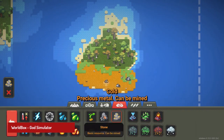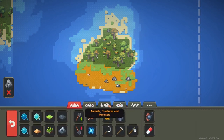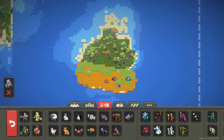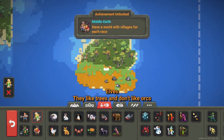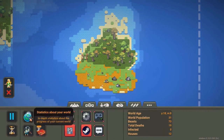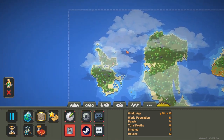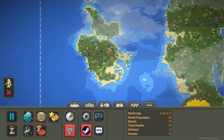WorldBox is a sandbox simulation game developed by Maxim Karpenko. The game allows the player to create and control their own world, with a variety of options for terrain, weather, and creatures. The pixel art style of the game is simple but effective, with a variety of colorful and charming creatures. The gameplay is a mix of strategy and creativity, as the player must manage their world and respond to events as they unfold.